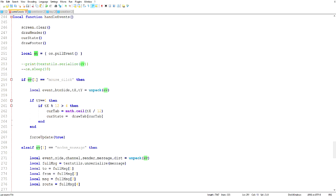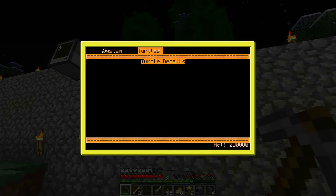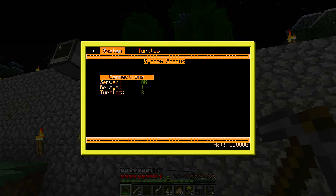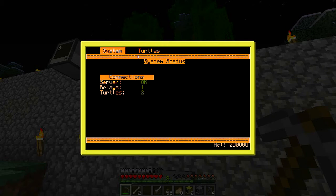I finally settled on using os.pullEvent with 'all' to handle both rednet events and mouse click events together the way I wanted. We get the event array from os.pullEvent — if the first element, the event type, is a mouse click, then we do some click handling. I've got all this math figured out based on the width of the tabs. I can click anywhere across the header — the tab starts at 't' and there's also a space. All of my tabs are eight characters long — I decided on that fairly arbitrarily, but it sets up strict numbers so I can easily switch between tabs.